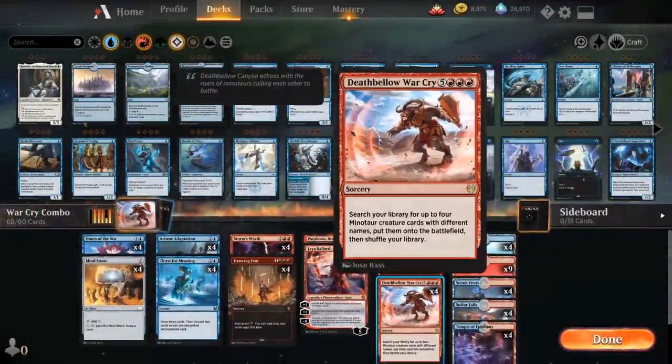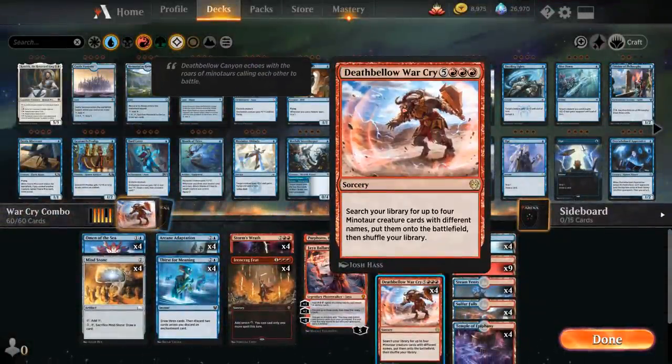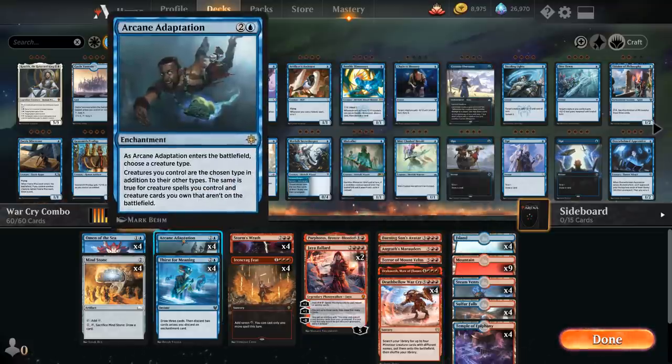We're playing a Deathbellow Warcry combo deck. Deathbellow Warcry is an 8 mana sorcery that says search your library for up to 4 minotaur creature cards with different names, put them on the battlefield, and then shuffle your library. There aren't that many powerful minotaurs worth searching up, so instead we're also playing Arcane Adaptation — a 3 mana enchantment where, as it enters the battlefield, you choose a creature type. We're going to choose Minotaur, and then creatures we control are the chosen type in addition to their other types, and the same is true for creature spells we control and creature cards we own that aren't on the battlefield.